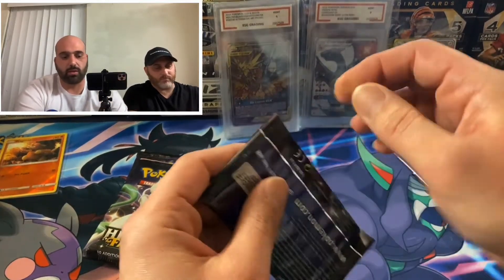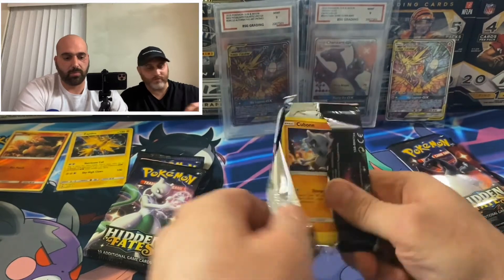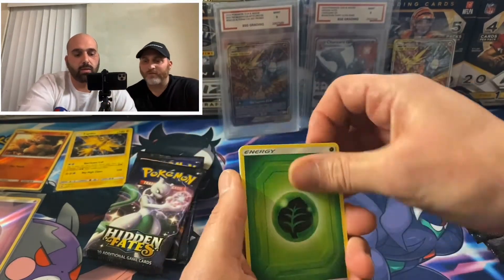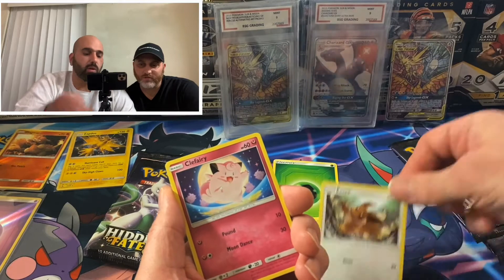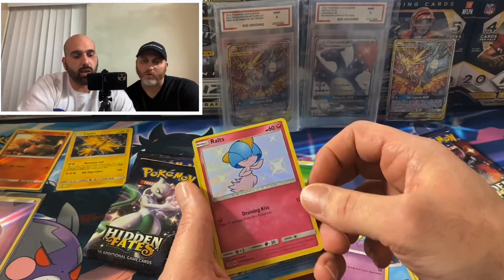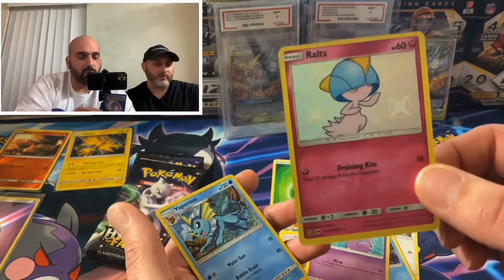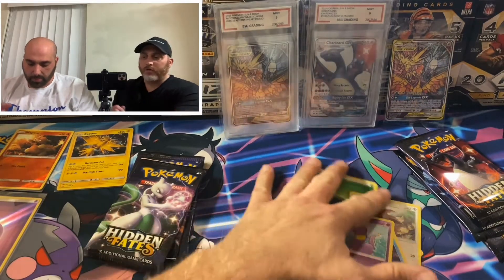My turn. Let's see what I get here. Farfetch'd, Grimer, Chansey, Cubone, Eevee — my dog's favorite by the way — Fairy, Psyduck. That's going to be valuable — that's an awesome looking card. And then we have a holo Vaporeon as well. Nice pull! This is the nicest one we've gotten so far. Beautiful — that card is so nice.